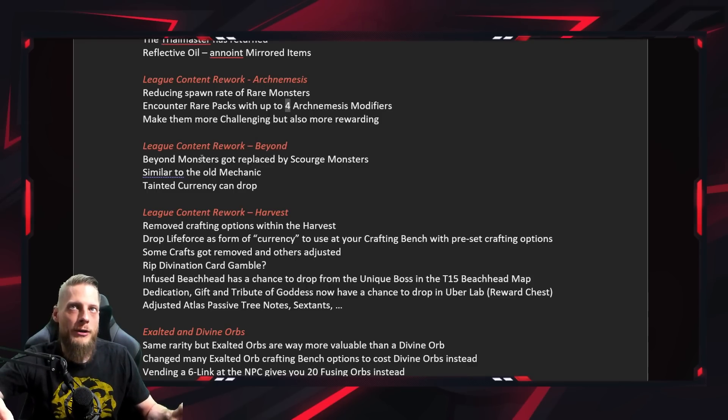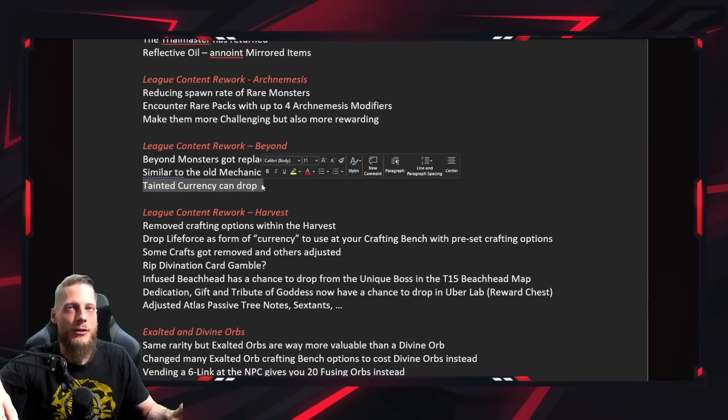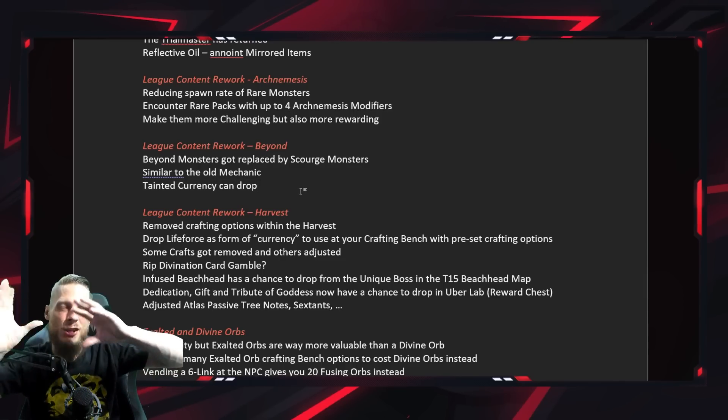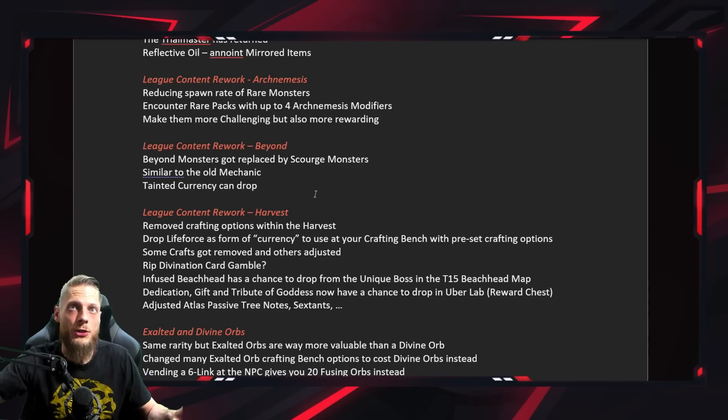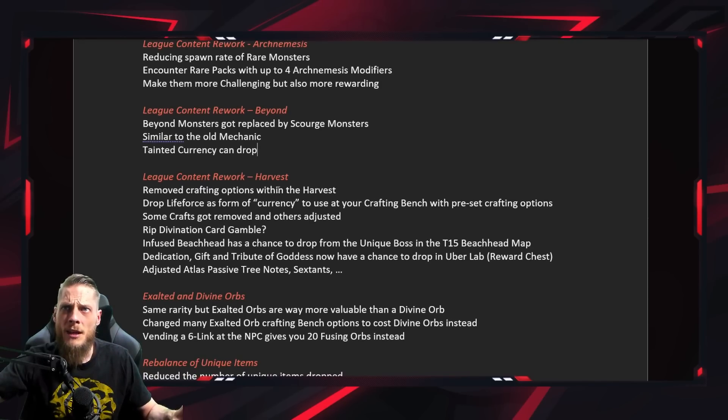League content rework: Beyond. All the beyond monsters and bosses are gone and replaced by Scourge monsters. I really like this — I love the Scourge bosses. It also means tainted currency can now drop, so tainted fusings are back on the menu. With the exalt/divine change they're making, I think fusings are going to be dirt cheap and everybody will have access to easy six-links, which is a nice thing especially early in the league.